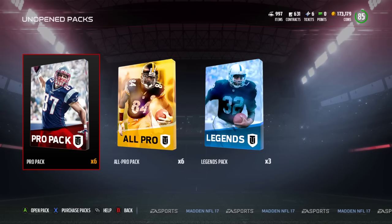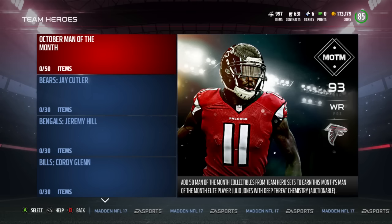I'm going to save the pro packs, all-pro packs, and legend packs for a separate video later today once Team of the Week releases. I'll be going over that and opening packs to see if we can pull some of the Team of the Week players and limited-time items — and knowing EA, they probably haven't taken out Bob Sanders, so maybe we'll get a limited-time player like him.